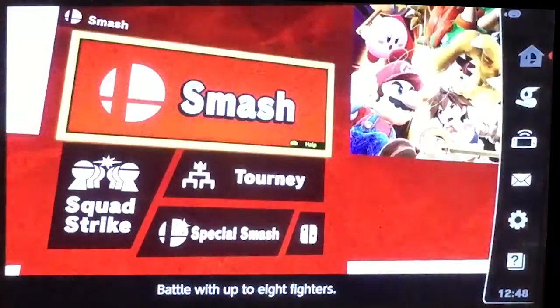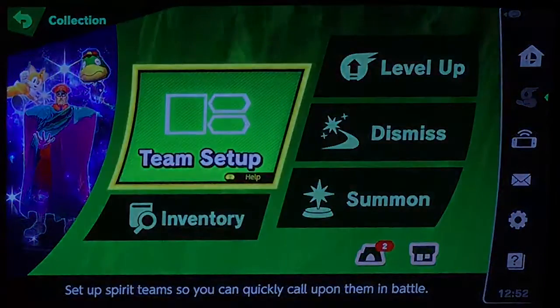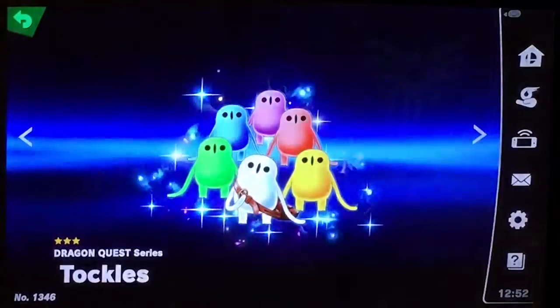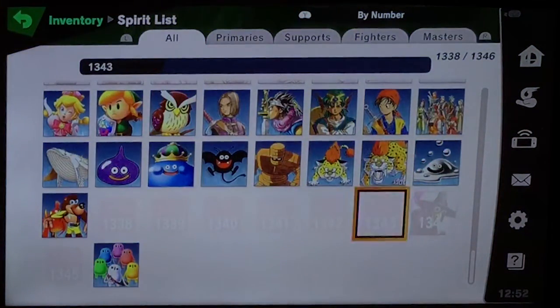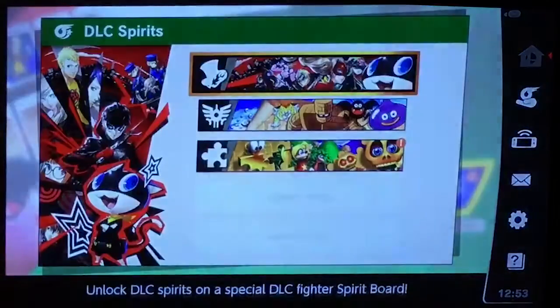We're gonna do one spirit match - one of the new ones. I should mention I played the demo for Dragon Quest XI S and because I played that I got a new spirit of the Tockles. And we just got Magicazooia and Gruntilda because I saw her in the shop earlier. So let's do one spirit battle in the new DLC board - feels like just yesterday that I did one for the Hero.